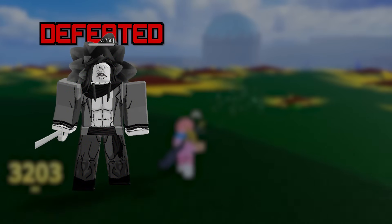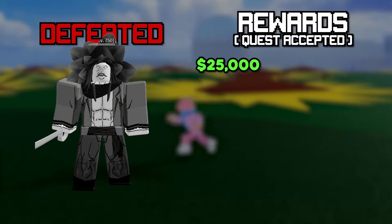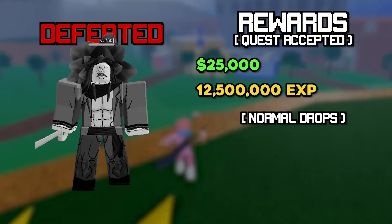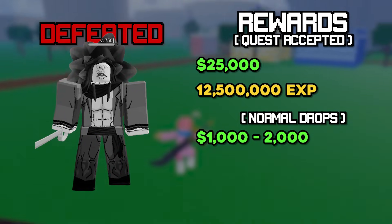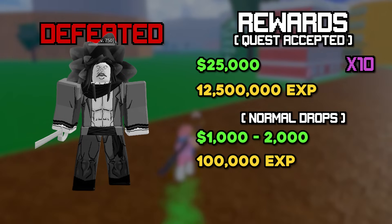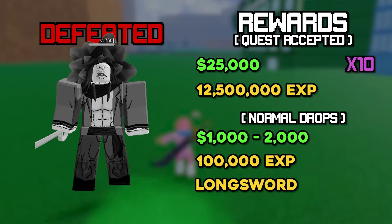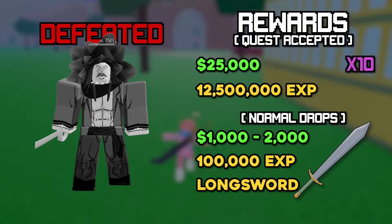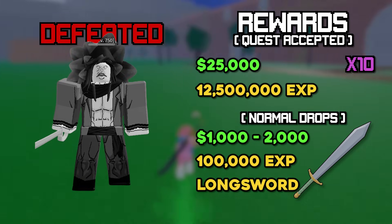If you kill this guy after accepting the quest, you're gonna get a total of 25,000 belly as well as 12,500,000 XP, which is just a huge amount. If you kill him normally, you get around 1,000 to 2,000 belly with 100,000 XP. So make sure you equip the quest when you fight him to get literally 10 times the rewards. When you kill him, he also has a chance of giving you the Longsword, which might be one of the worst swords in the second sea.